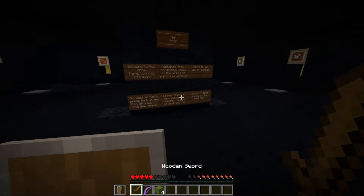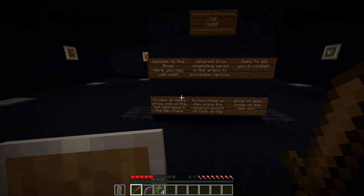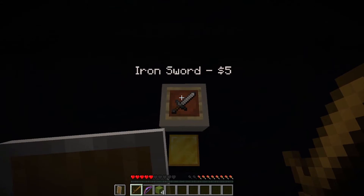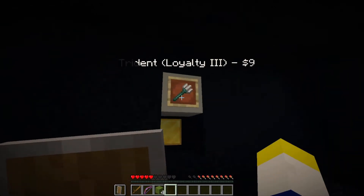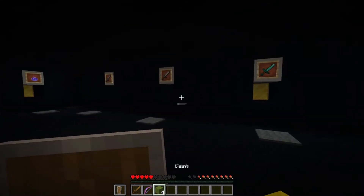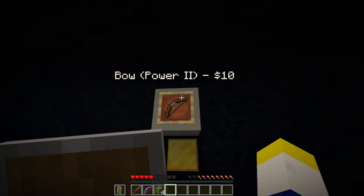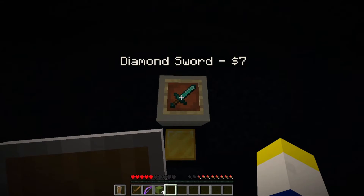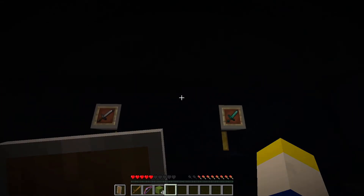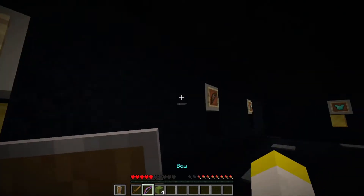Welcome to the shop. Stone sword is two, iron sword is five, diamond sword is seven. It'd almost be better to just get iron and then wait to upgrade. I've got four. I say go straight for diamond. Well, the reason I say iron is because stone is two and iron is five — you might as well wait a couple more rounds to get iron. But diamond is only seven — it's only two more.